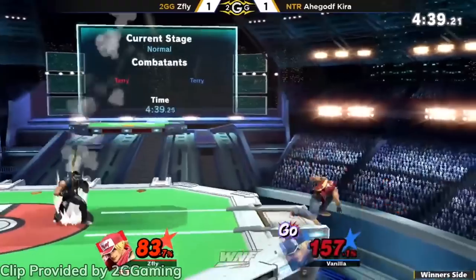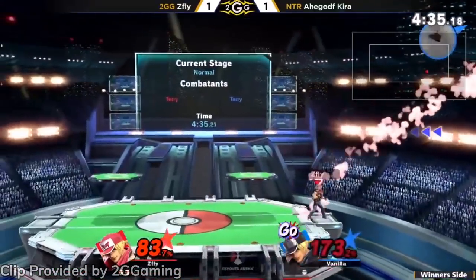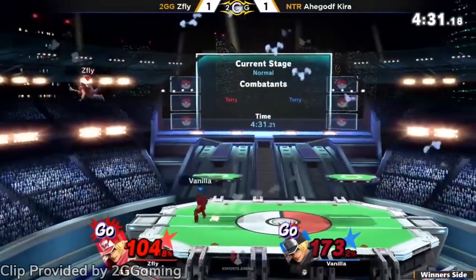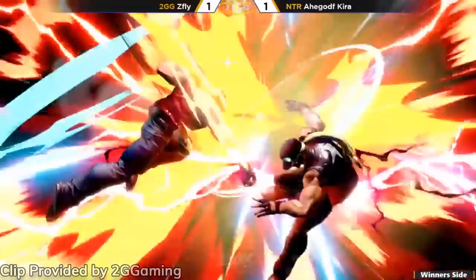Terry Bogard is finally here, and with him comes a handful of balance tweaks to the game in the 6.0 patch. So with this video we want to quickly go over the small amount of changes made to Ultimate, and don't worry, we'll have some in-depth content breaking down Terry very soon.